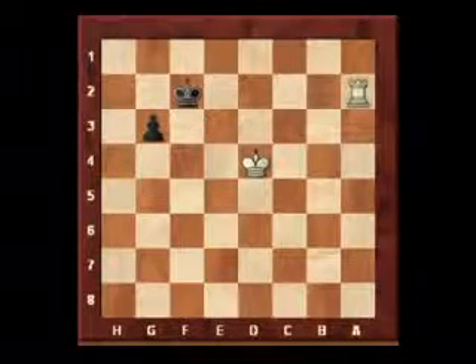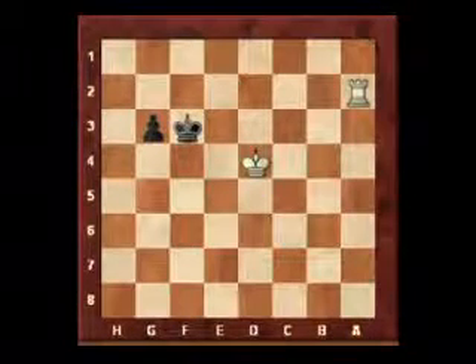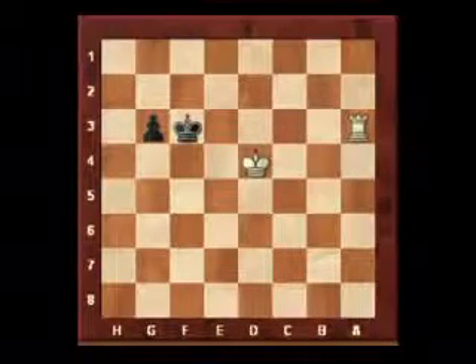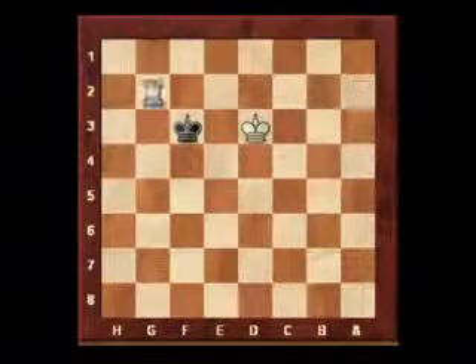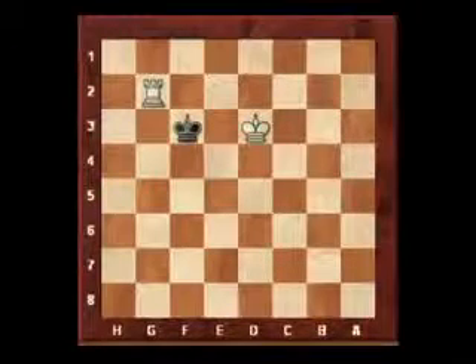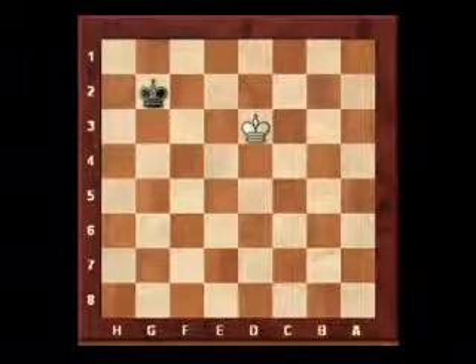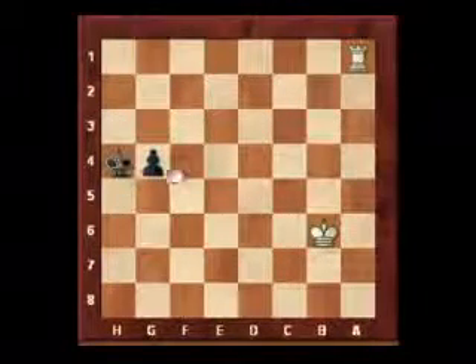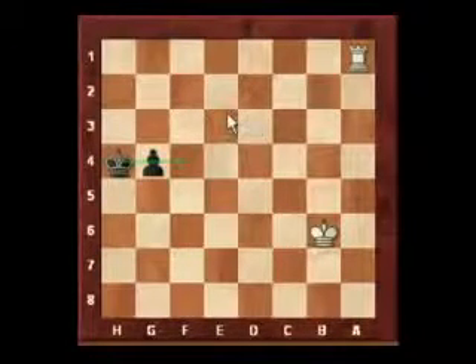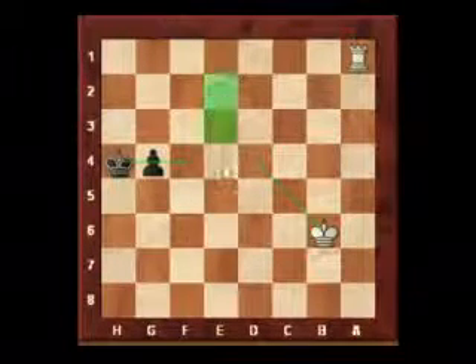White may try to break out of this by playing something like king d3, but then g2 and again the rook is forced to take the pawn to stop it promoting, and it's a drawn endgame. The technique here is to get your king on the same side as the white king is attacking and then form a shield to stop the white king getting involved, forcing the white rook to sacrifice itself for the black pawn and leave a drawn position.